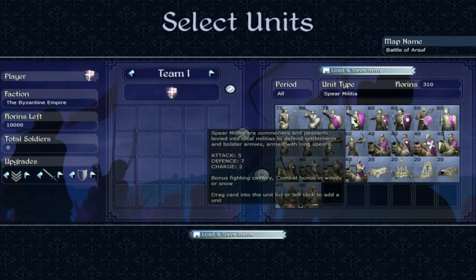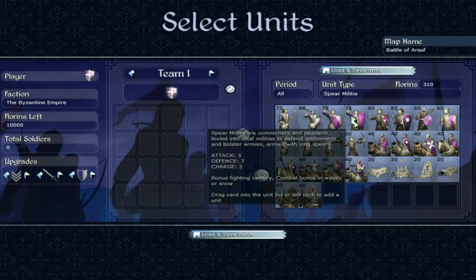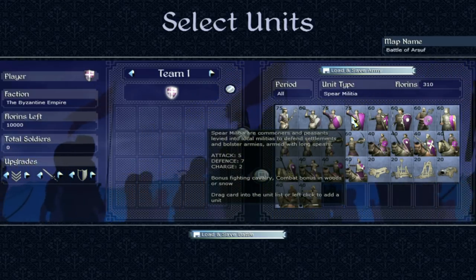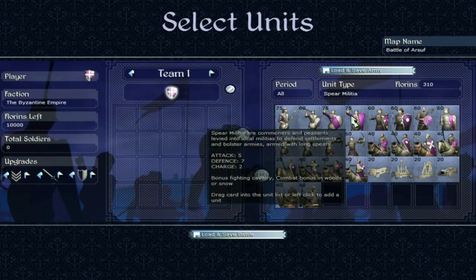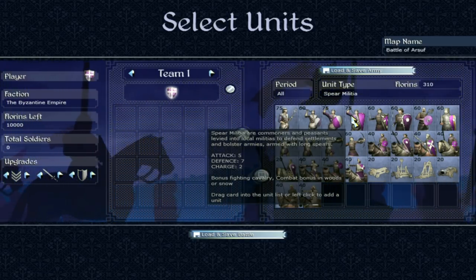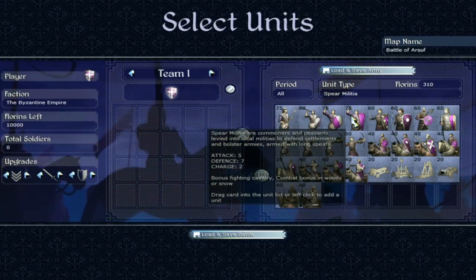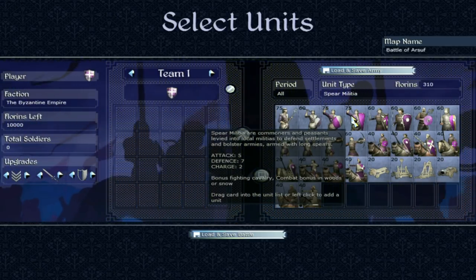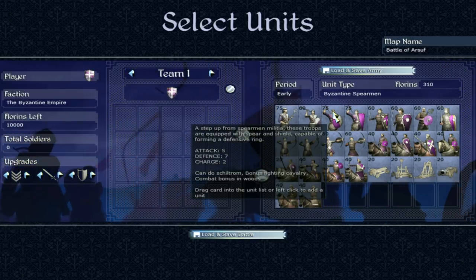Spear Militia are very similar again: five attack, seven defence, combat bonus in woods, bonus fighting cavalry. But notice they cannot form a Scyltrum. They do have long spears, which is important — the longer the spear, the harder it is to get to them. Long spears are good, but the fact they can't form a Scyltrum means they are more vulnerable than the Byzantine Spearmen.